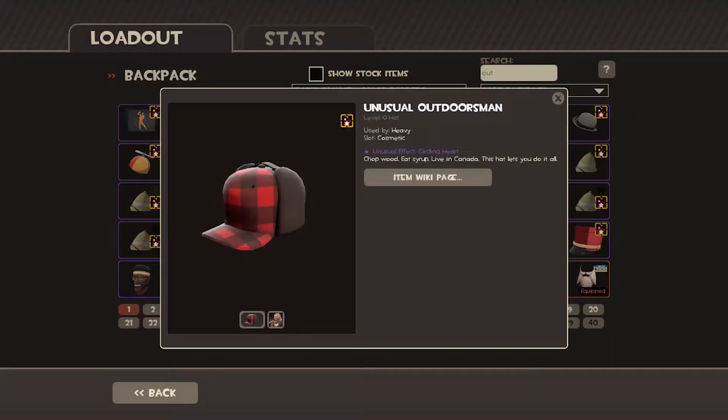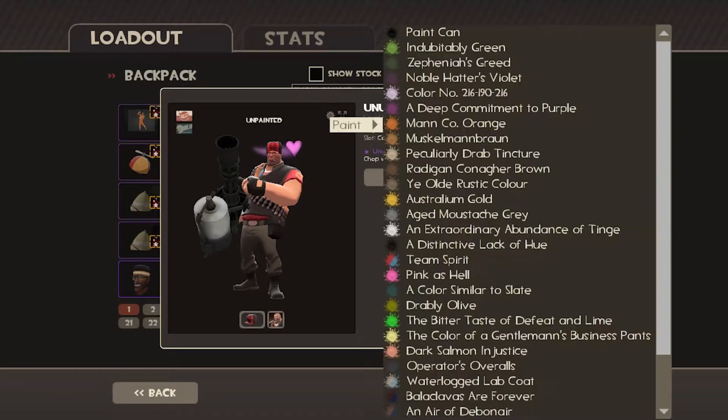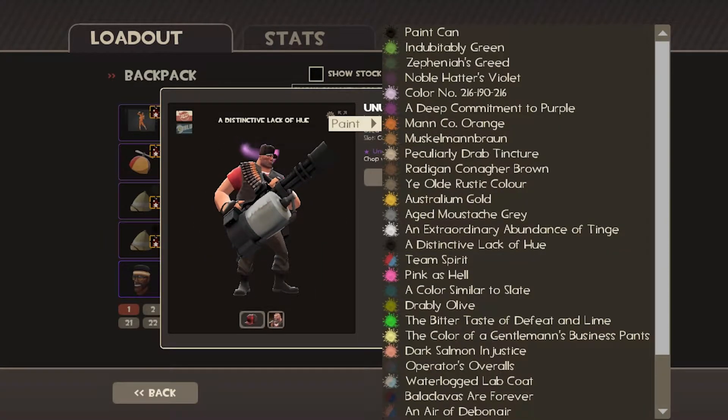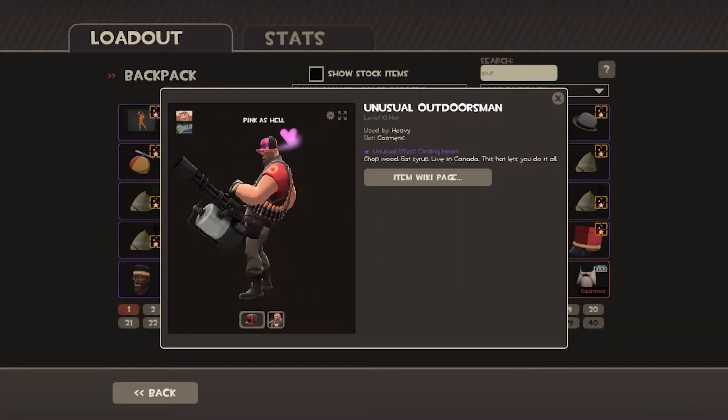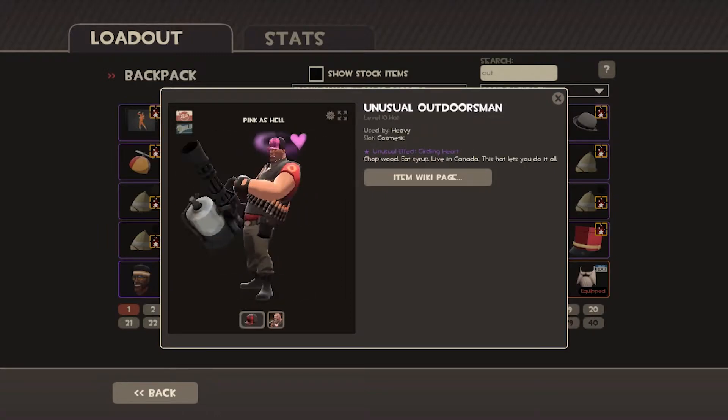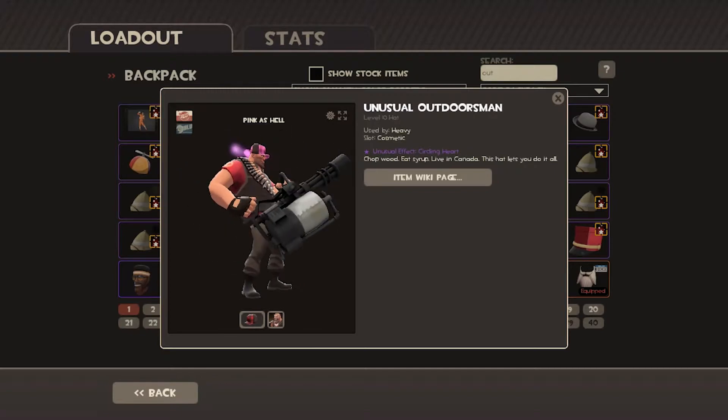There we go. Inspect. And the thing is, you can colour it, so you can make it look great in the colours you want. Say, if you want it pink, that's what it'll look like. That's basically my first effect, which is Circling Hearts.